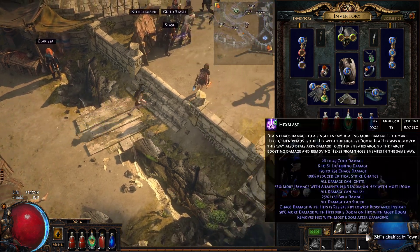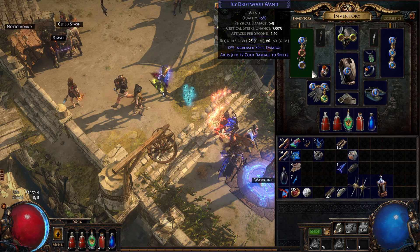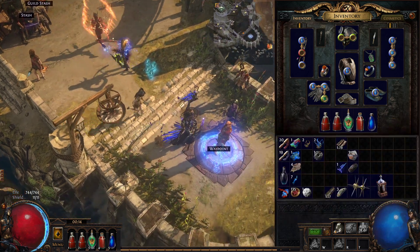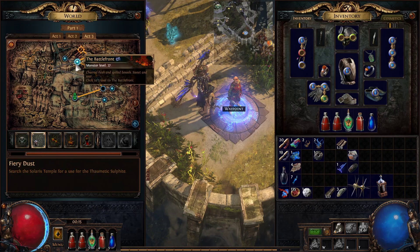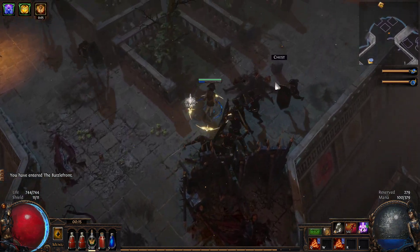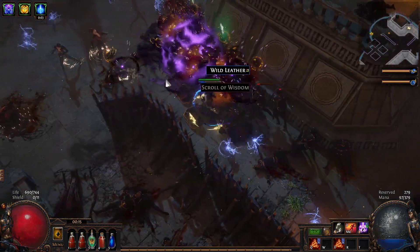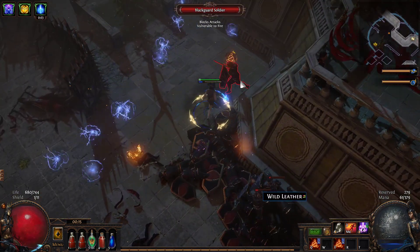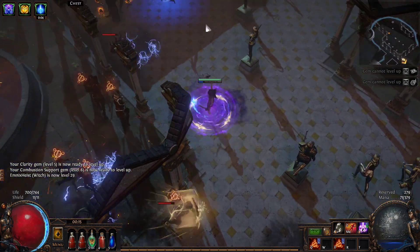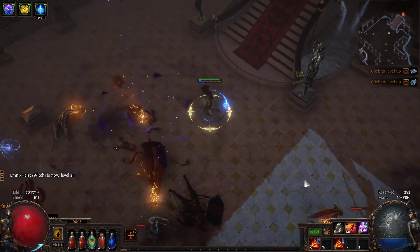More reduced elemental damage, more spell damage — it does pure chaos damage with some elemental from the wands. Let's do the Solarius part real quick. Just on its own, as long as you apply the curse and then hexblast, the damage is pretty good. The AoE is not good, but you've got a two-button combo — it's not bad. I wish the curse had a little bit more AoE. Otherwise it's pretty decent.